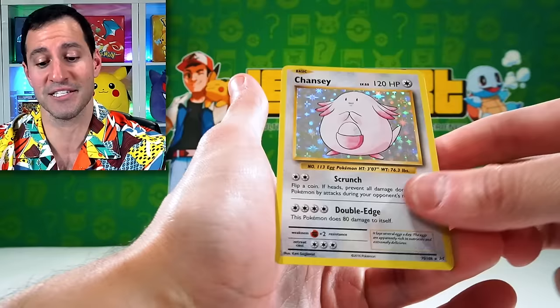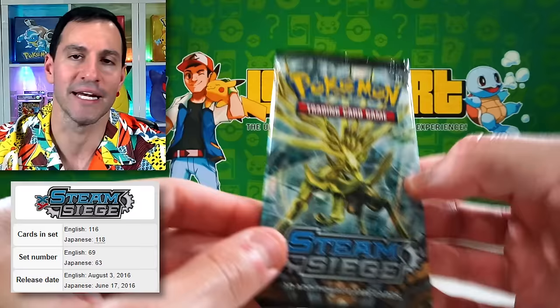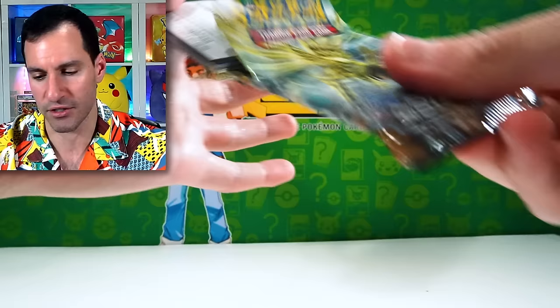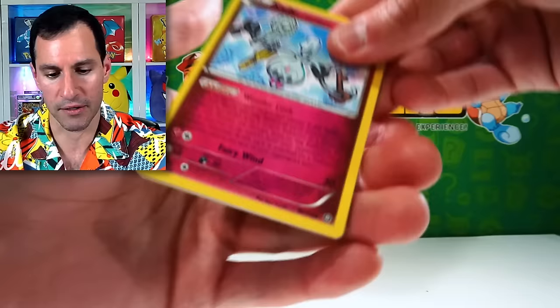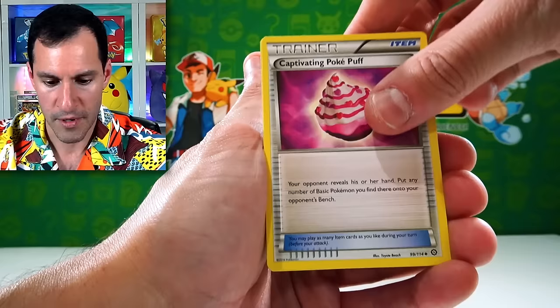We just gotta open it. I used to dislike Steam Siege, but ever since I've grown fond of the artwork and the illustrations and the type of cards in this set. So I'm making another public apology to Steam Siege — I'm sorry. But also give me something really good to pull. From the pack: Clefairy, Flaaffy, Litleo.